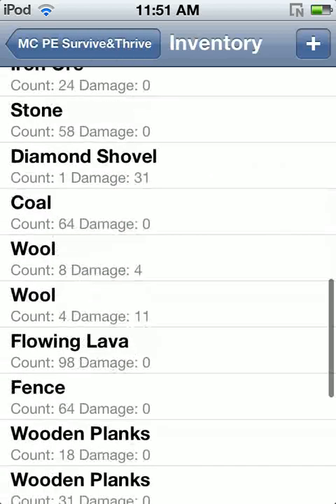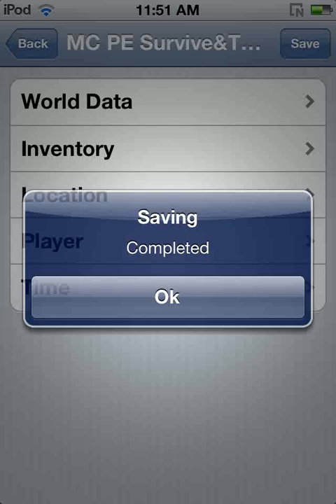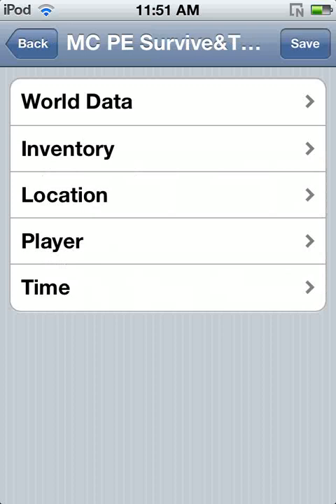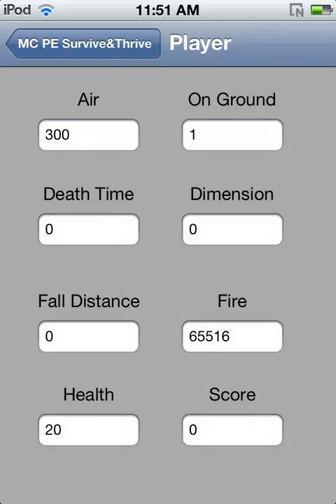You can change the count to, for example, 200, and you can change the ID to bow, bookshelf, brown mushroom, camera — but camera currently, I don't think it'll work.